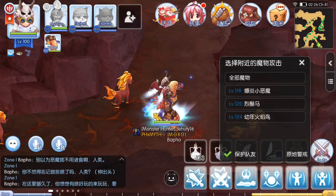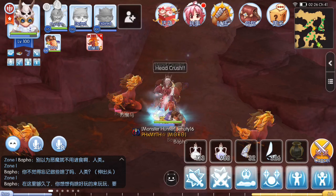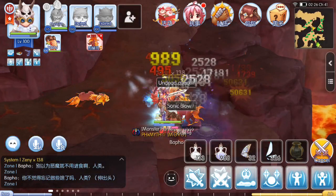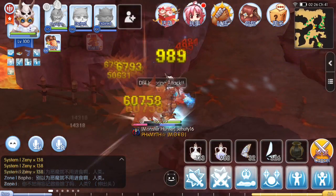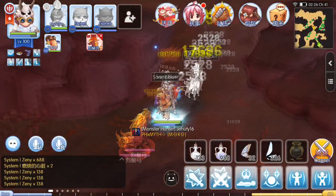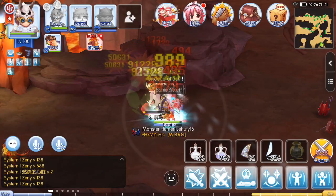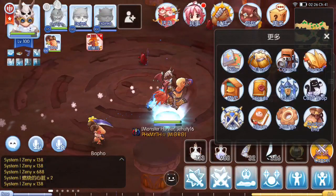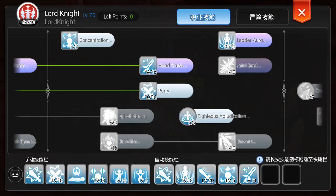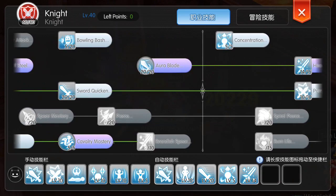We're gonna do a damage test with self buff only. We're gonna see what's the highest damage that we can get. Currently the critical is at 50k. With the skills, let me show you the skills first — so right now we have level 14 Head Crush. When the target bleeds, it will give us an additional 20% damage to the target, so it's gonna be a big jump when the target bleeds.